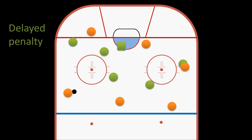However, if the orange team were to score a goal while the delayed penalty was in effect, the goal would count, but this would also mean that the green team would not have the penalty called on them — that is, if it was a minor penalty. If it was a double minor, it would be reduced to a minor. But if it was a major penalty, the goal would count and the penalty would be called anyway.